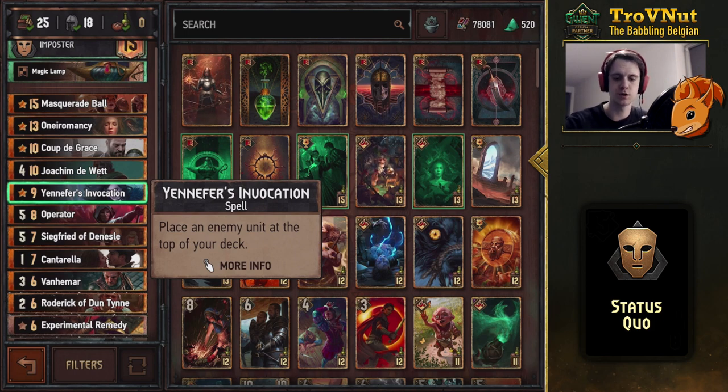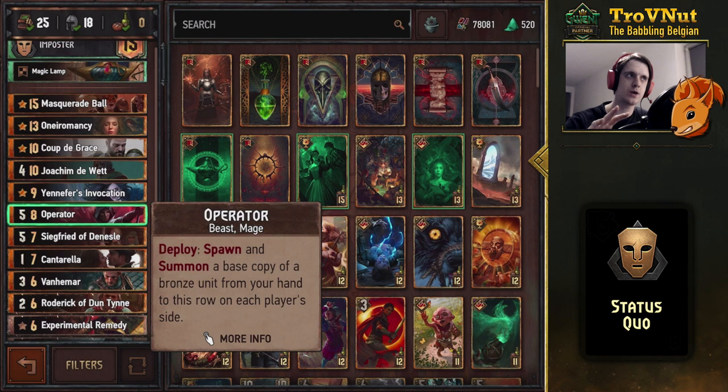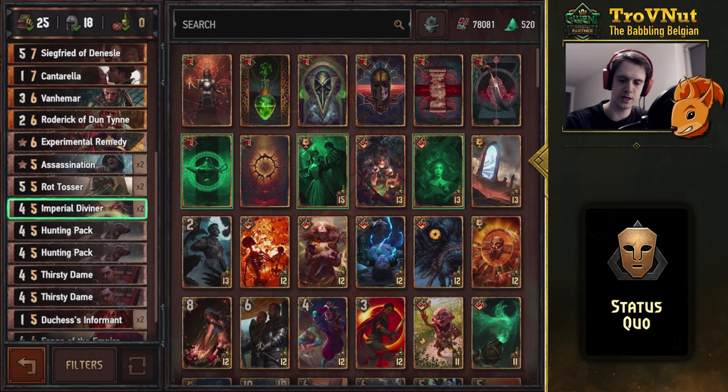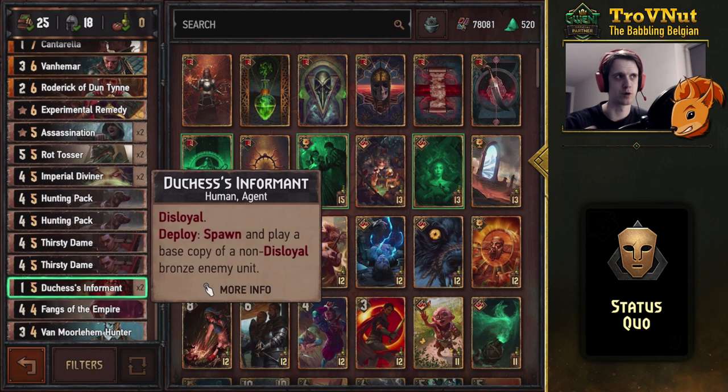Operator is here to spawn another Thirsty Dame. The Thirsty Dame is spawned, so she will be active on both your side of the field and a copy on your opponent's side. You can then copy that Thirsty Dame further with the Duchess's Informants — you play that to copy the Thirsty Dame copy on your opponent's side of the field and just make even more Thirsty Dames on your side.